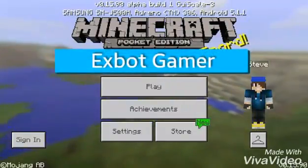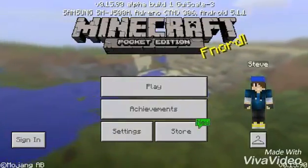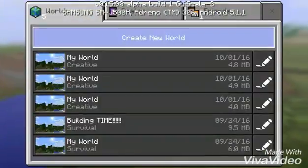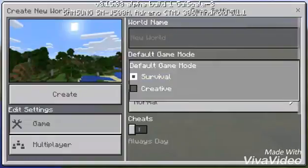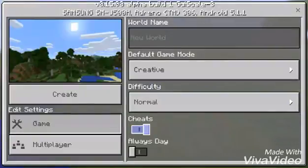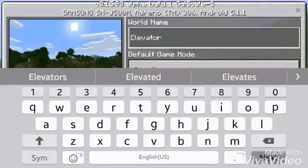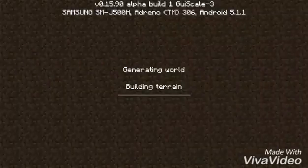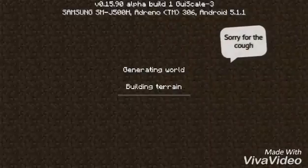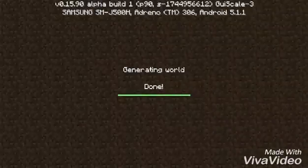What's up everybody, XBotGamer here, and today I'm gonna teach you how to build an elevator in Minecraft Pocket Edition. So let's get in — I will create a new world. World name is 'elevator', and then create world. Sorry for the cough, I had been sick.